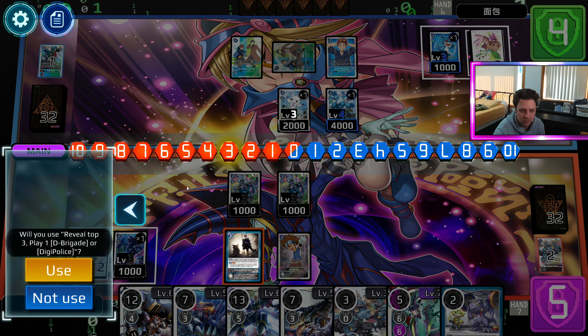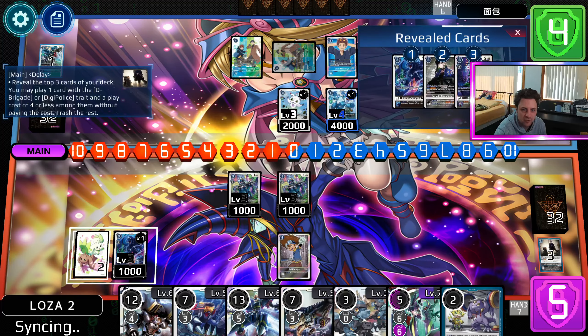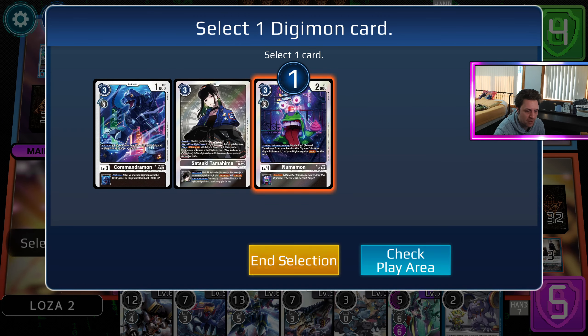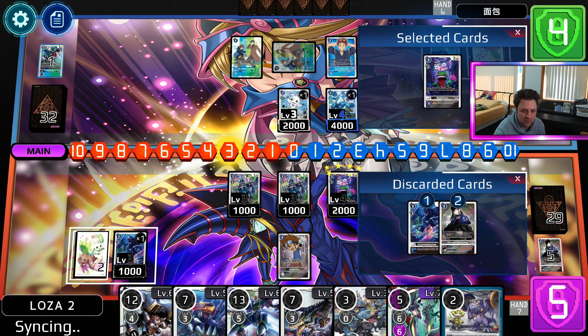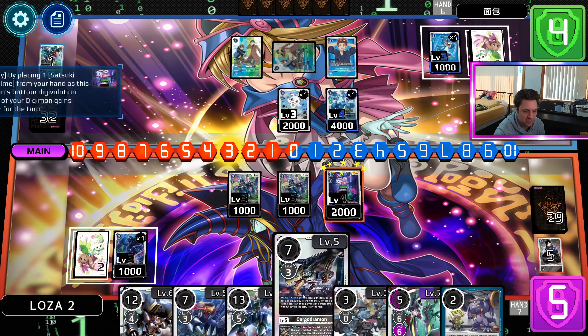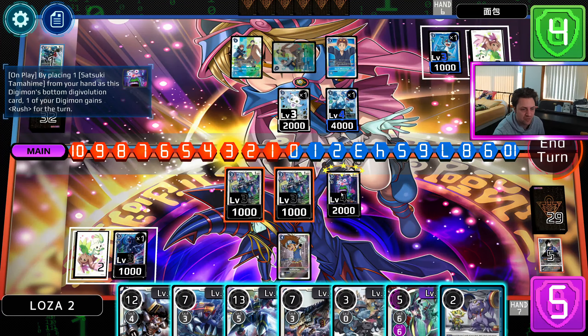Reveal top 3. Nice - we hit the 4, we missed the Tamer though, but I think it's fine. Put the Tamer in the bin, it's not that bad. Place one card. You get Rush. Let's press Use - we don't have the card, but let's just press Use. We have the Egg... no, we don't have the Egg. Okay. So what we can do from here is go into Tank and out the XV Mon.